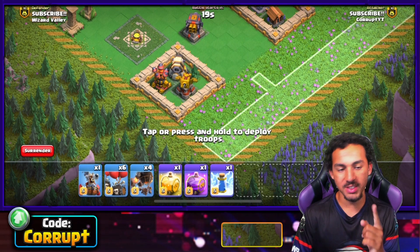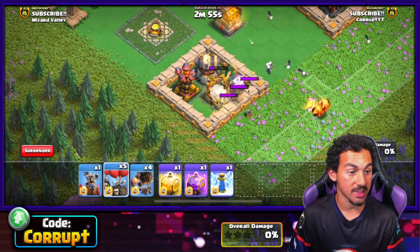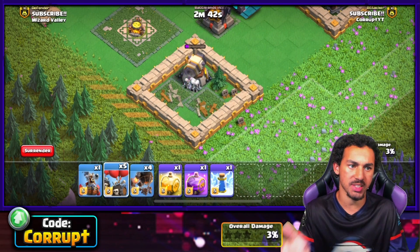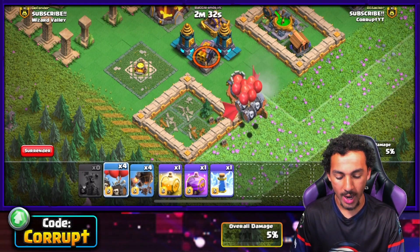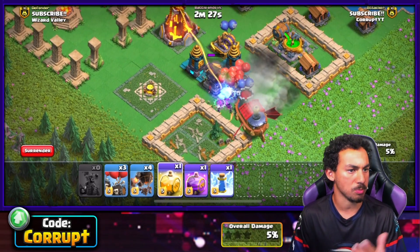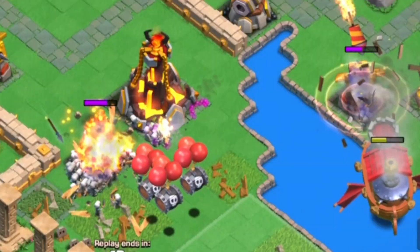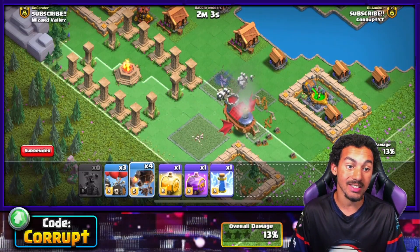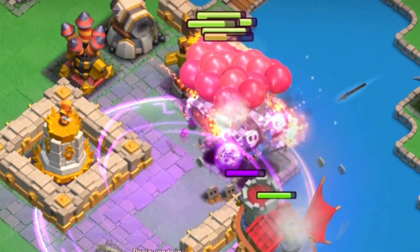Skeleton Barrels come in groups of three, giving you 36 skeletons per group. They act like Skeleton Barrels from the home village seasonal events, popping when they reach defenses. They are weak to splash buildings but can clear point defenses and non-defensive buildings like the air defense. Their biggest strength is distraction — they can easily distract point defenses. While weak to splash defenses like air bombs, they are perfect distraction for the Flying Fortress against single-target infernos. The skeletons also have the added benefit of moving on to other buildings, and they perform incredibly well under rage.